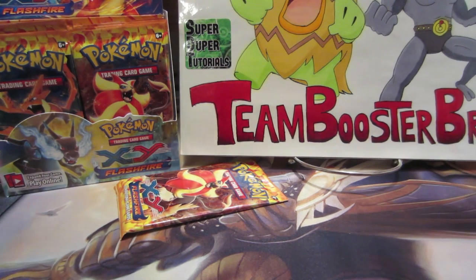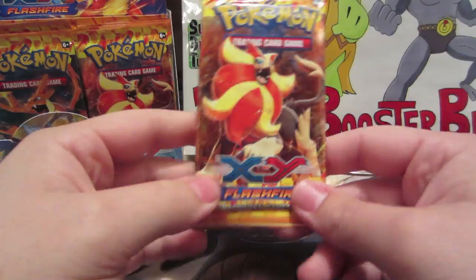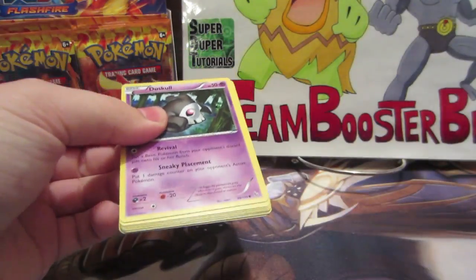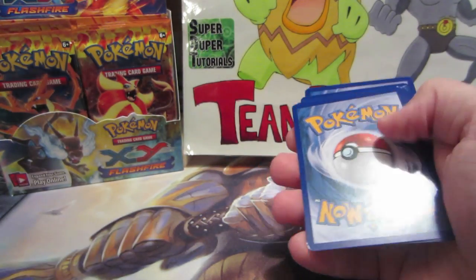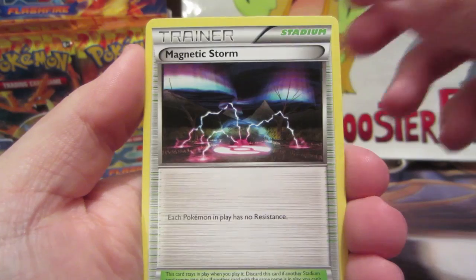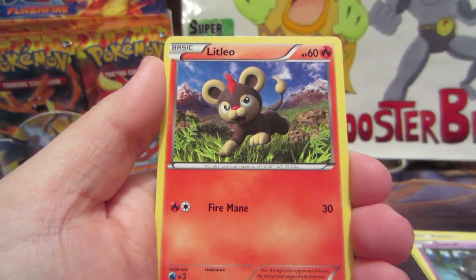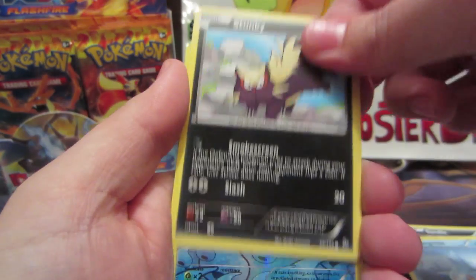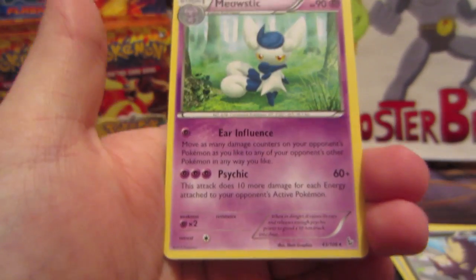All right, on to the final pack of this part — Pyroar! We got Magnetic Storm, Sneasel, Protection Cube, Duskull, Litleo, Sandile, Bergmite, Stunky, Phoebe reverse, and a Meowstic rare. That's a first!